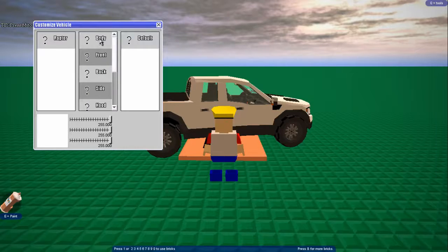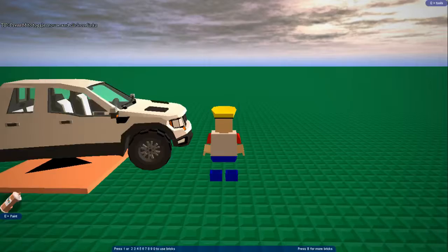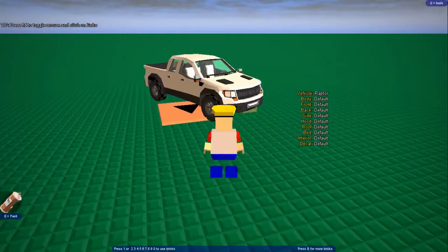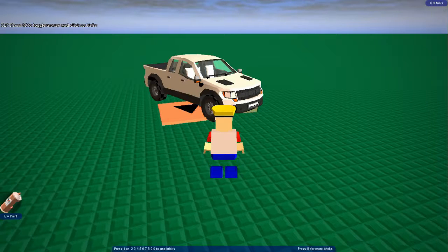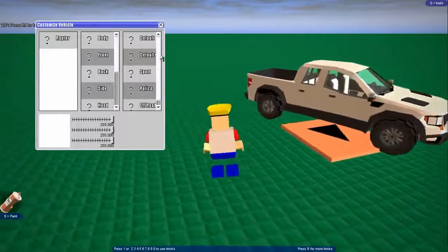Okay, there we go. So, the Raptor — we've got the default body. For the hood, we've got that one, and then the sports hood. Yes, we've got those two variants, which changes color a bit. Sports hood. And then police hood, and then off-road. The front variants, not the hood — those are the front variants.